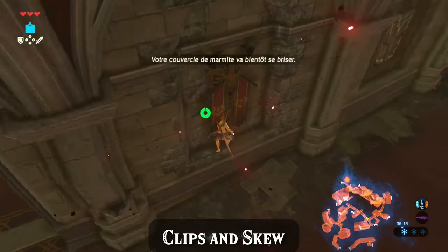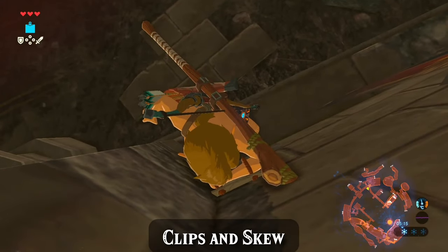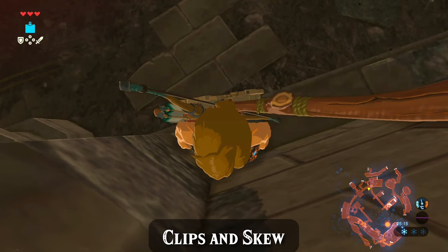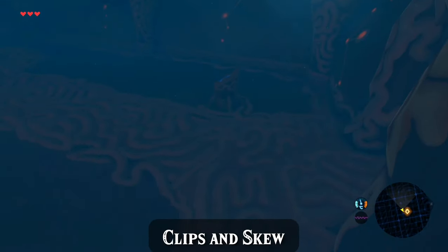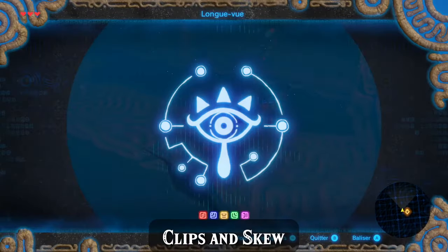There are two methods of clipping through walls in this game. First, there are scope clips, which simply involve tucking Link into a corner, setting a correct position for him to face, and then pressing R3, the right thumbstick, to pull up the scope feature. We'll go over the specifics on that starting in the next video, as a scope clip is the very first main trick you'll have to get past on your runs.